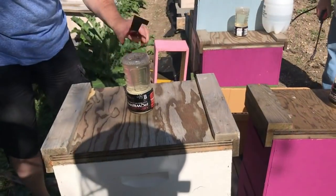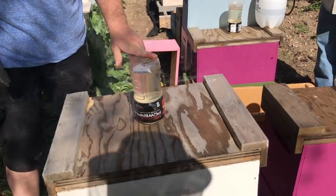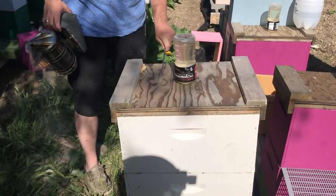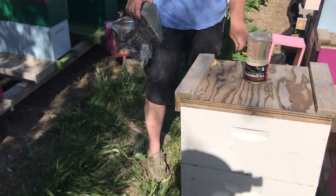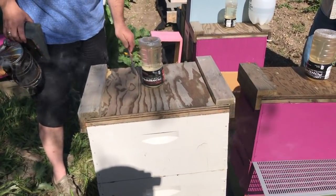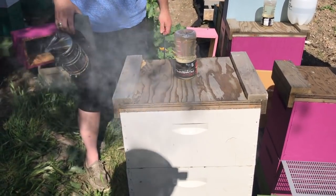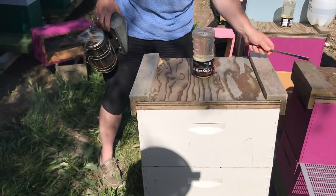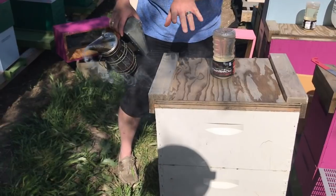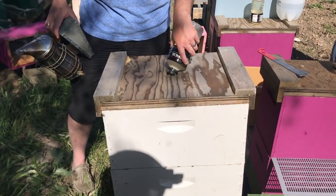Let's get in here and go through this colony. Some of these mating nukes are going to get some brood because we have a lot of frames in here that actually have brood on them and I don't have a place for them right now. So some of the mating nukes are going to get some brood in them. I'm going to have to watch for queen cells for a little bit until we get our own cells ready or some virgins — one of the two. The others we'll go ahead and shake into smaller colonies.